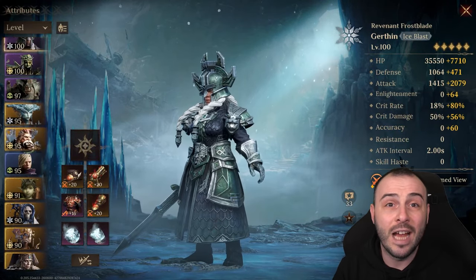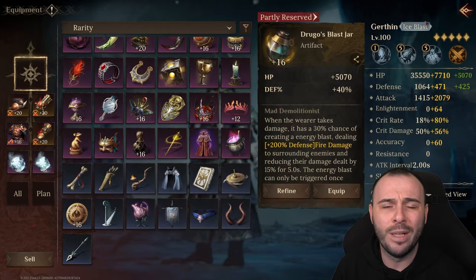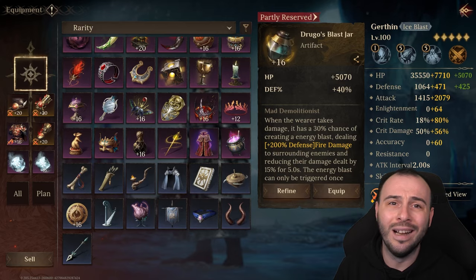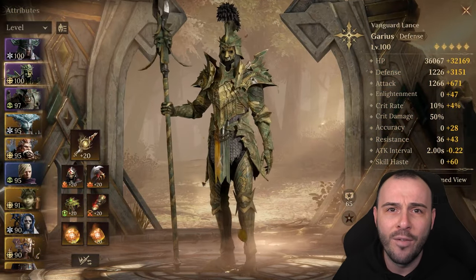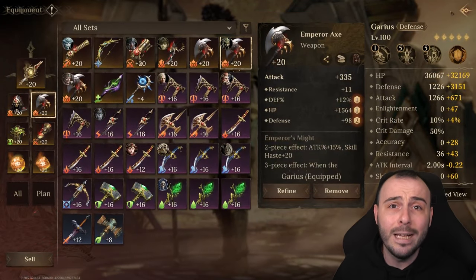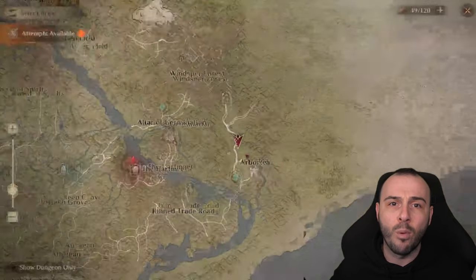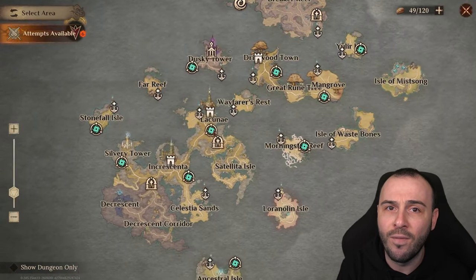We have brand new dungeon bosses and a new endgame boss which will be unlocked together with the Otherworld event later in the game. The boss looks amazing and I'm looking forward to it. We have new artifacts, new gear sets, and most importantly, a brand new area to explore — a brand new map, brand new story.